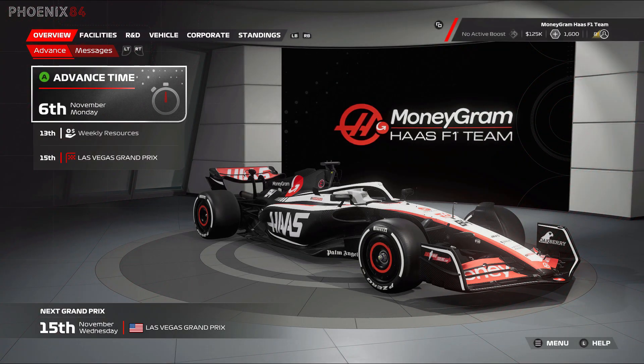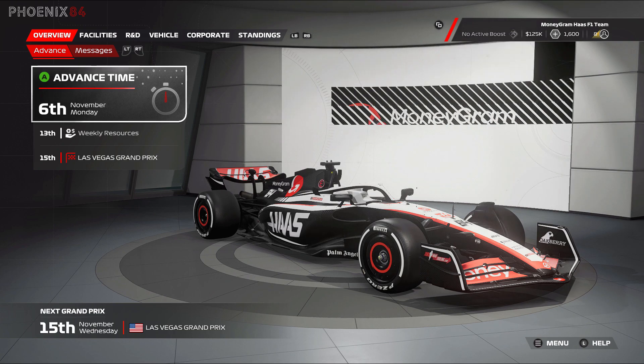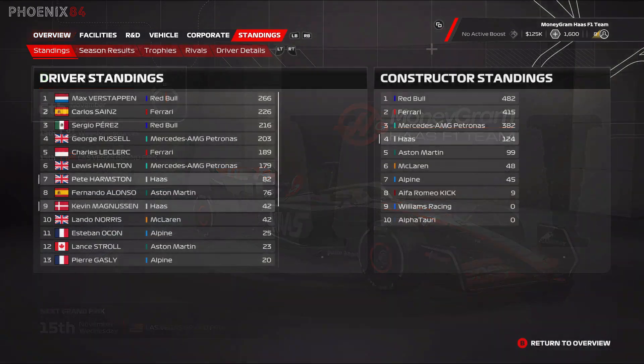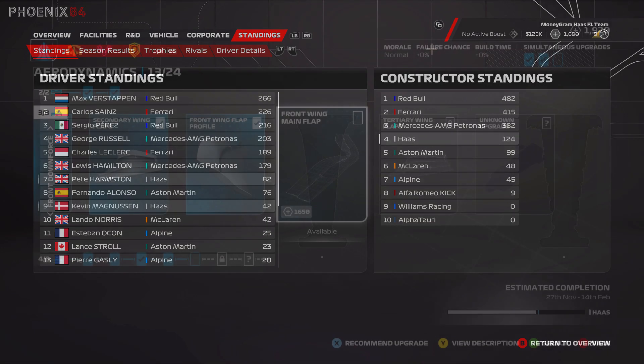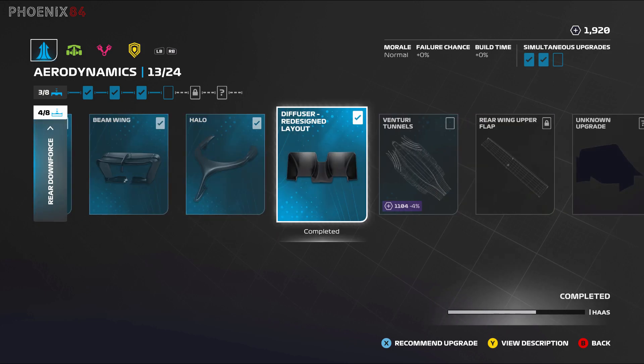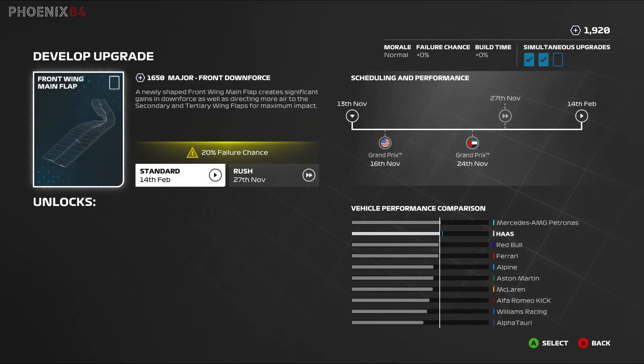Welcome back to another video of the F1 23 driver career mode with Haas, episode 15 at the Las Vegas Grand Prix. If you missed the previous episode at Brazil, I recommend checking it out first — spoiler alert, we finally managed to get a podium! We've come close twice, and third time lucky. It leaves us in a comfortable position ahead of Fernando Alonso and Aston Martin, with two rounds left to go, in a good position for seventh in the drivers and fourth in the constructors.